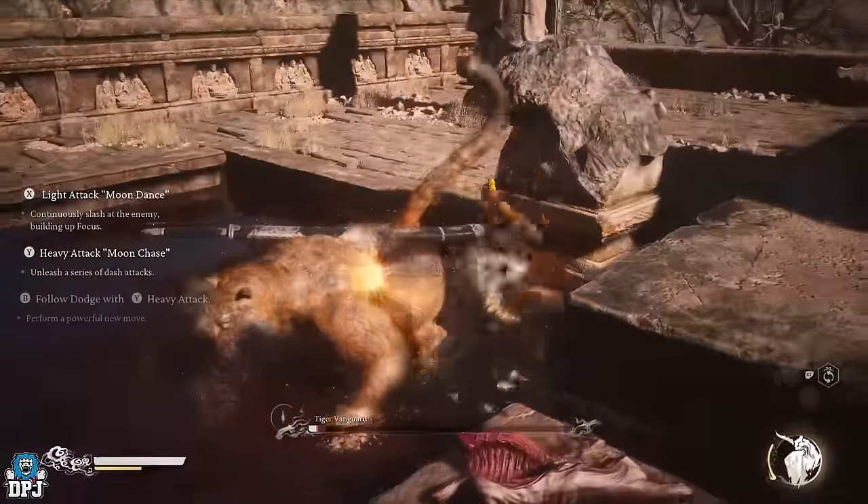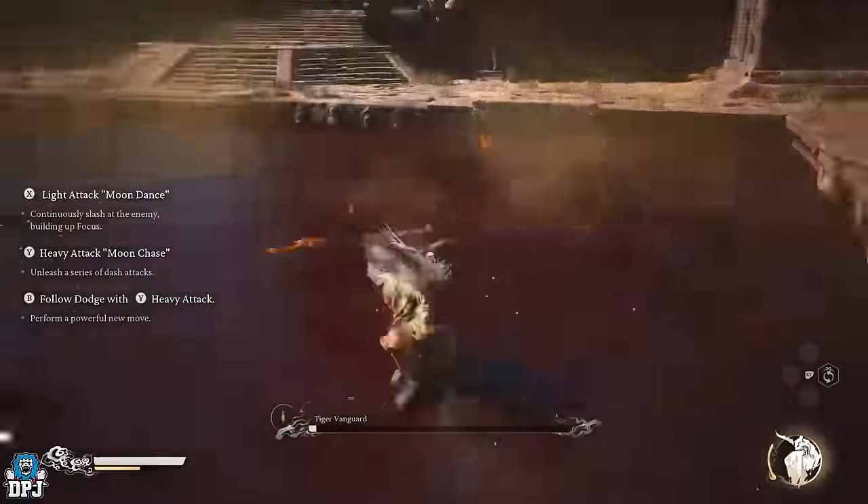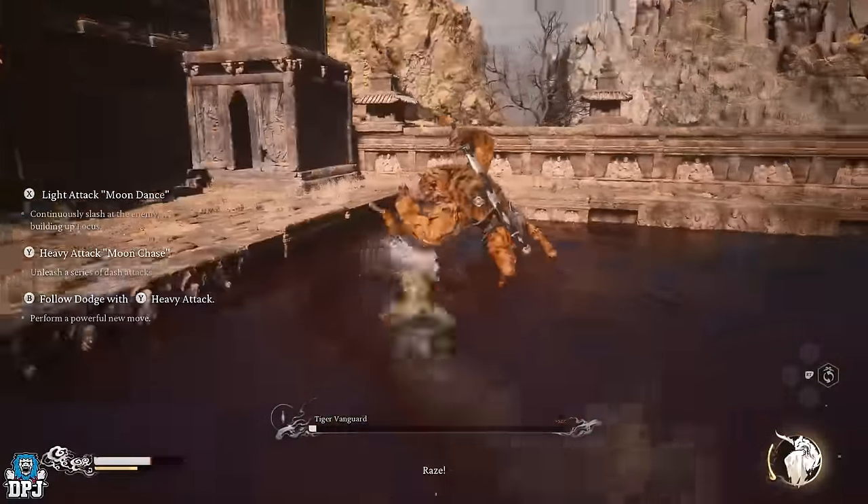The stats he upgrades include health, mana, stamina, defence, and more. So where does this all start?